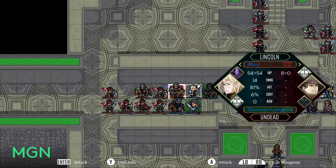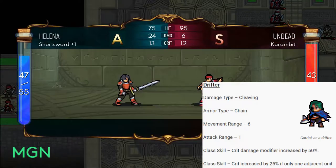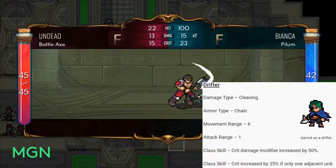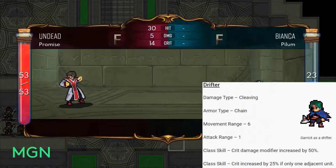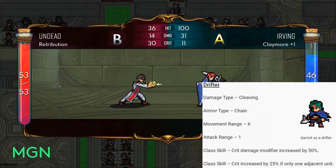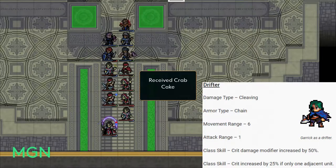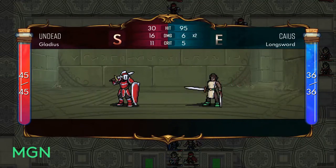The second option for level 10 promotions is Drifter. Your damage type changes from Projectile to Cleaving, armor type stays Chain, movement range stays at six, but attack range changes from exclusively two to exclusively one — you become a melee unit. The first class skill increases Crit Damage Modifier by 50%, so instead of double damage you'll do 2.5x on a critical hit. The second class skill increases crit chance by 25% if you only have one adjacent unit — diagonals don't count, they must be directly beside you. These two skills are really effective for critical hit builds.